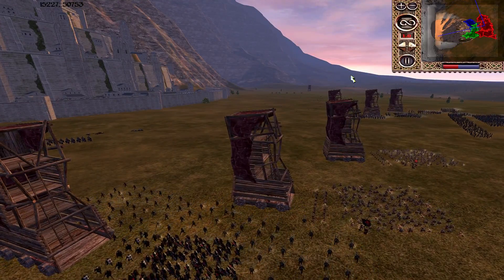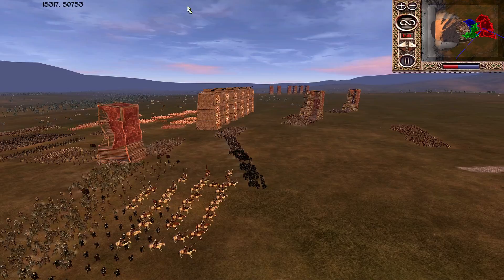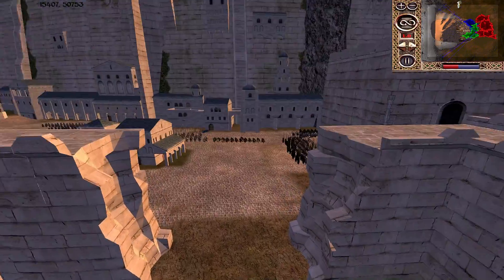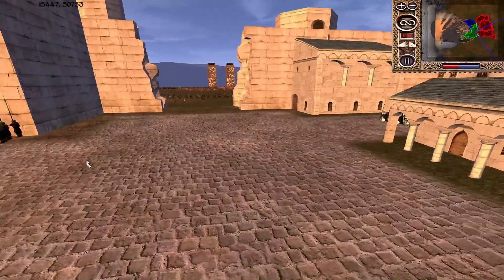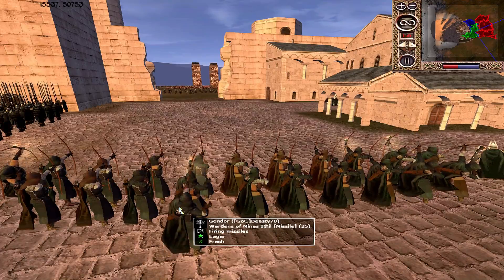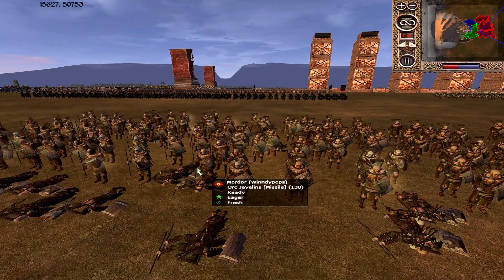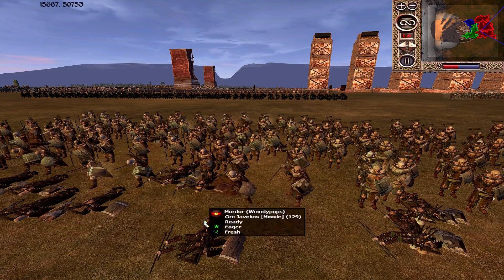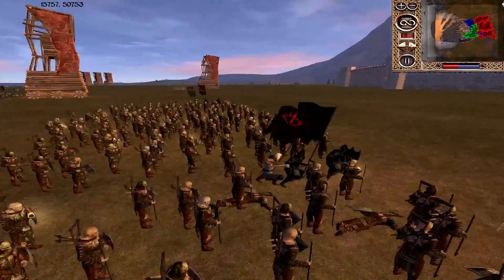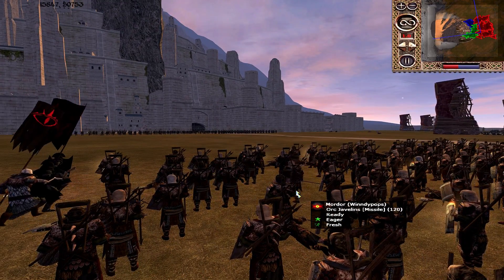The attackers are definitely trying to position themselves so they can collapse in all at once — I definitely approve of that. Most of the time we see attackers lose big siege battles because they haven't committed in the correct fashion. These Orc Javelins are getting shot immediately — it's a bit interesting that the Wards of Minastíril are being used to shoot them, since their armour-piercing ammunition could be used to much greater impact against something heftier. Though any arrow from them is going to be more than capable of picking up kills.